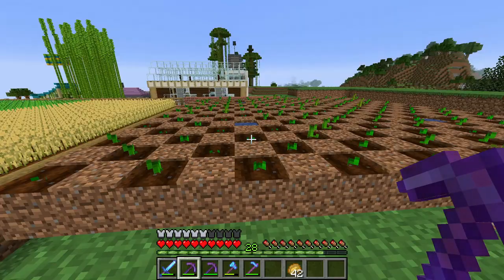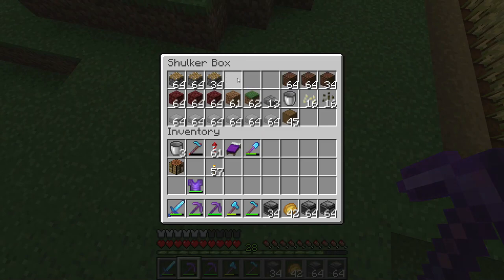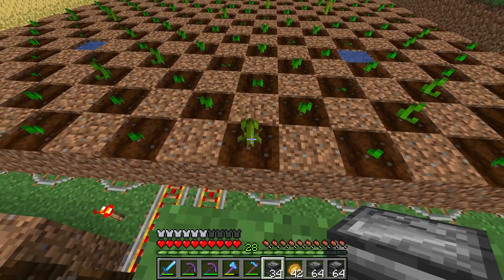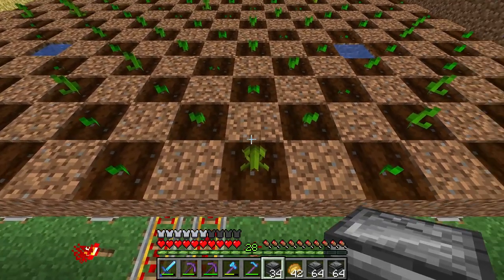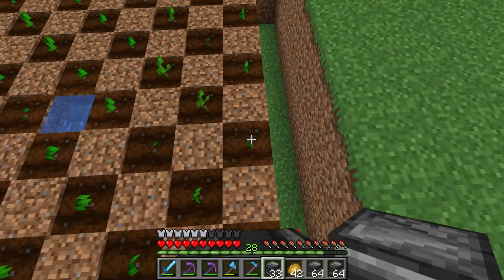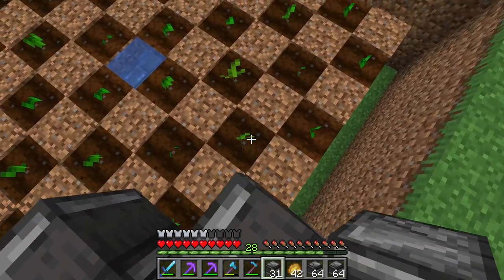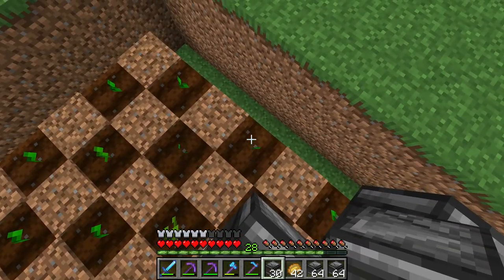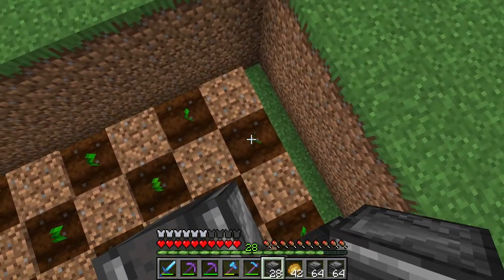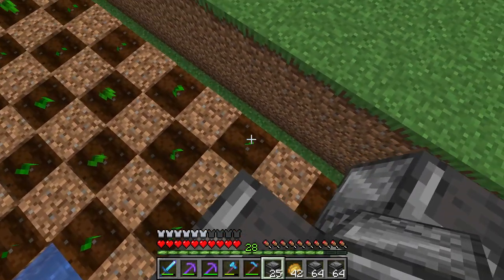We've now planted all our pumpkins and melons. Now grab your observers — these are super important because they make the farm automatic. Place an observer on top of each plant so its face looks down at the plant. Right-click on every single one from the top, making sure they're all looking down at the plants, not at the dirt.